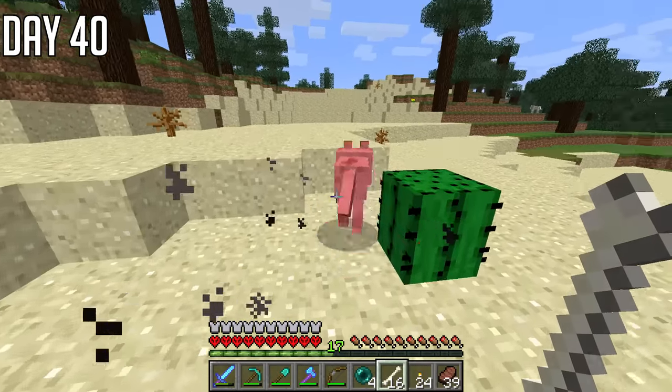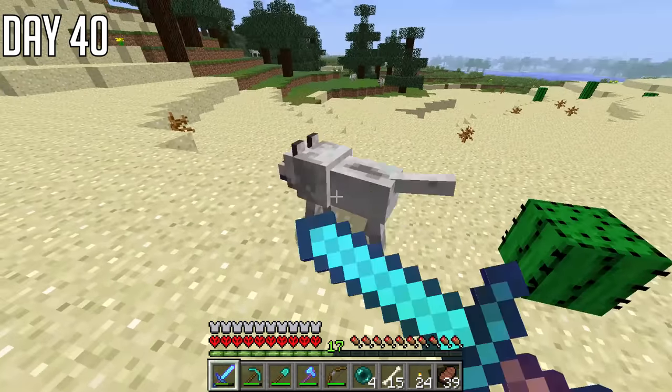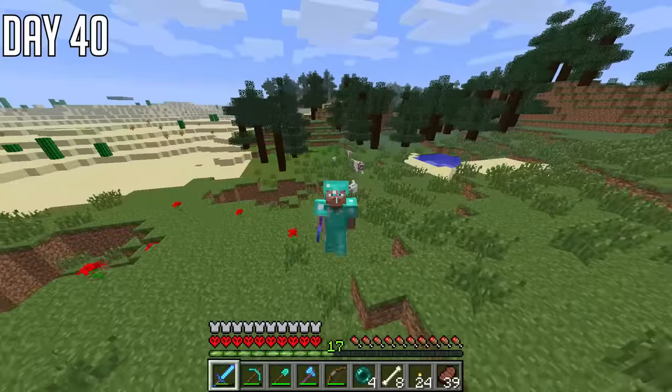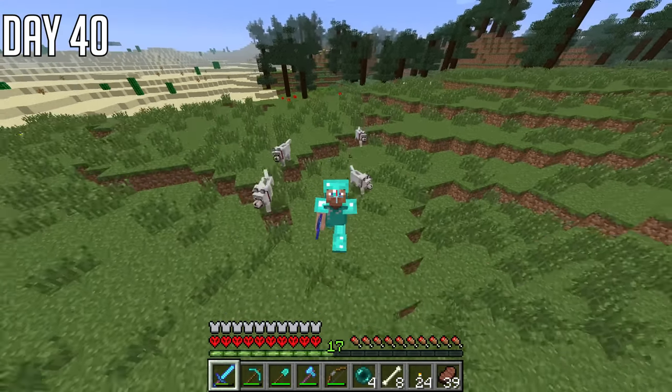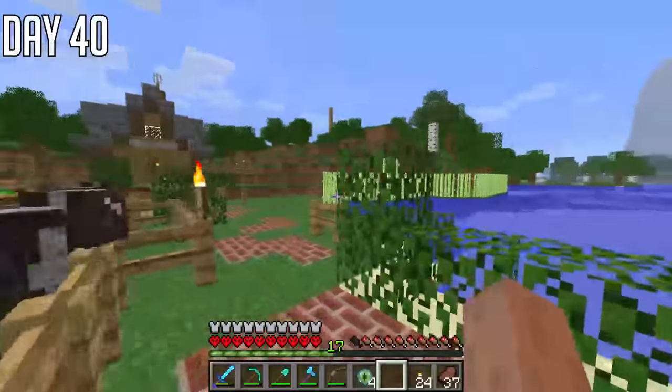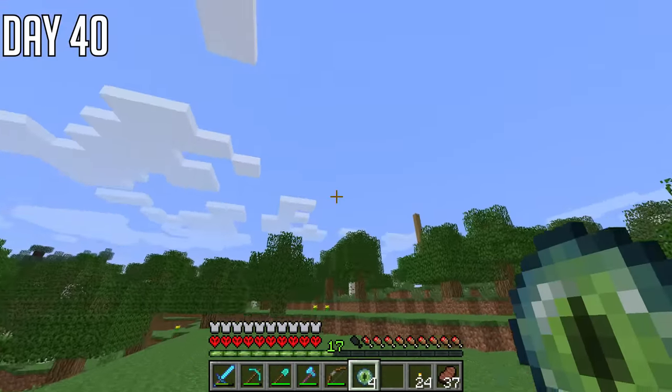We spent all night hunting endermen, then had to get some more food the next day, and then it turned night time once again. Sometimes you'll hit an enderman, it'll disappear and never come back. We did manage to get another two ender pearls this night — again, we've spent 20 minutes collecting ender pearls and only got four. The rates were just rubbish. On day 40 though, I decided to tame some wolves as there were some nearby and I'd gotten so many bones from killing mobs in the night.